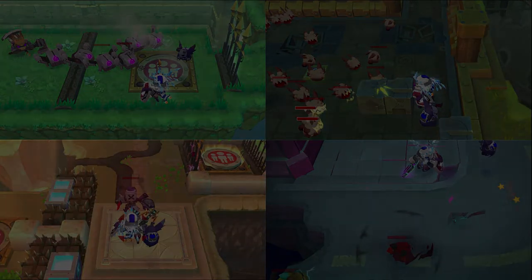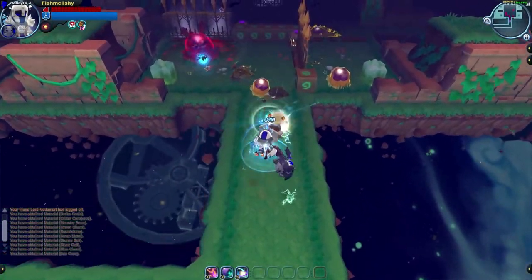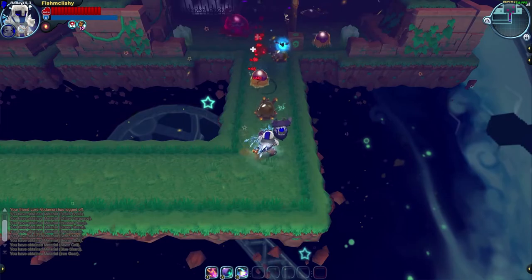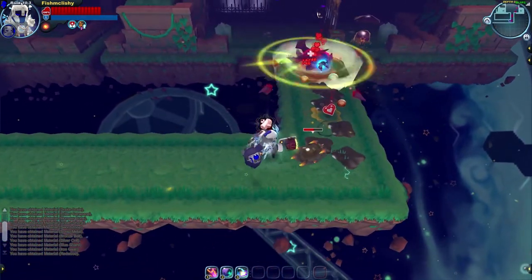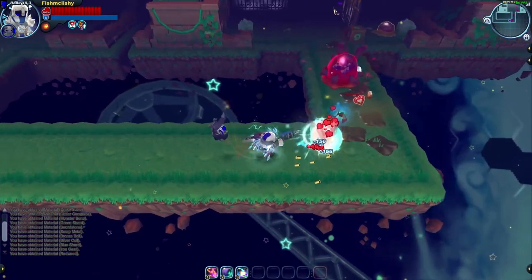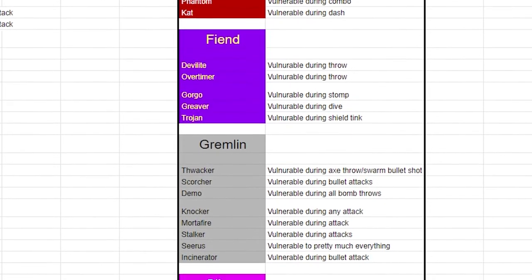All of these attacks are very deadly, and knowing when to interrupt an enemy can almost always save your life. Making sure that you're aware of each of these vulnerable points in enemy behaviors greatly increases your chances at survival in every mission you run. If you want a complete list of flinchable attacks, the spreadsheet in the description details them as well.